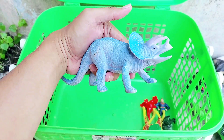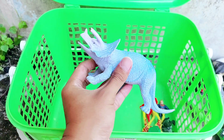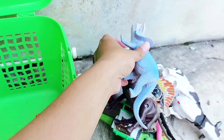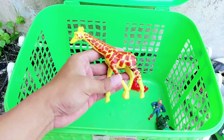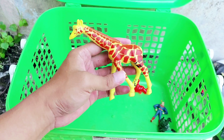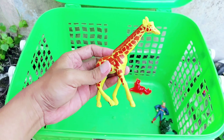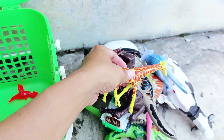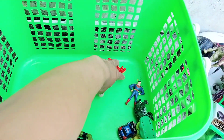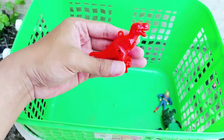The Triceratops has two colors: purple and blue. The next one is a Giraffe. The long-necked animal is called a Giraffe. Do you like giraffes? The Giraffe is a long animal.